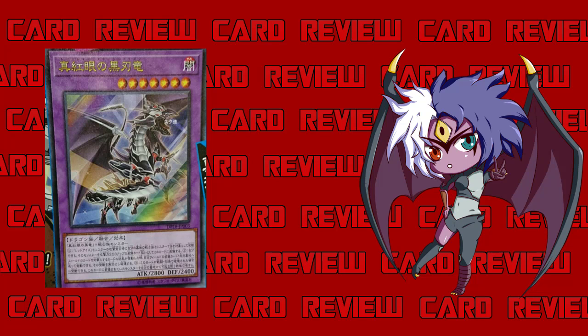The first effect reads: when a Red Eyes monster declares an attack, you can target one Warrior-type monster in your graveyard and equip it to this card as an equip spell card. The equipped monster gains 200 ATK. So pretty much this card sits at 3000 ATK, which is pretty good. It says 'when a Red Eyes monster declares an attack' — it doesn't have to be this card. So if you have a field covered with Red Eyes, every time they attack you can equip a Warrior from your graveyard and boost by 200, going up to 3000, 3200, 3400 — getting stronger and stronger.